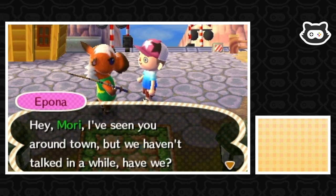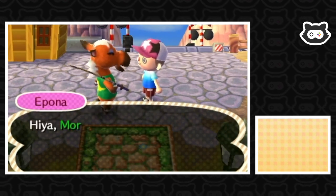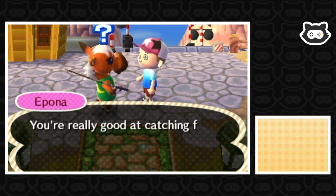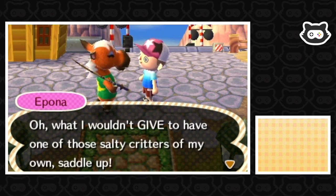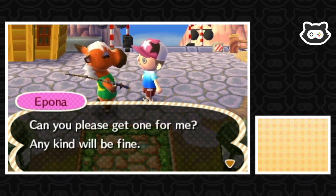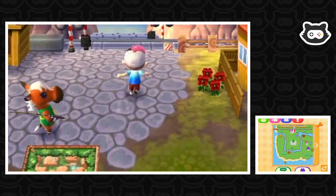Epona, you're like the only DLC villager who hasn't left us yet — apart from Inkwell. She asks if we're good at catching fish, then asks if we can get her an ocean fish. She says she'd love to have one of those salty critters in her own home. Any kind will be fine. We agree and decide we'll worry about that later.